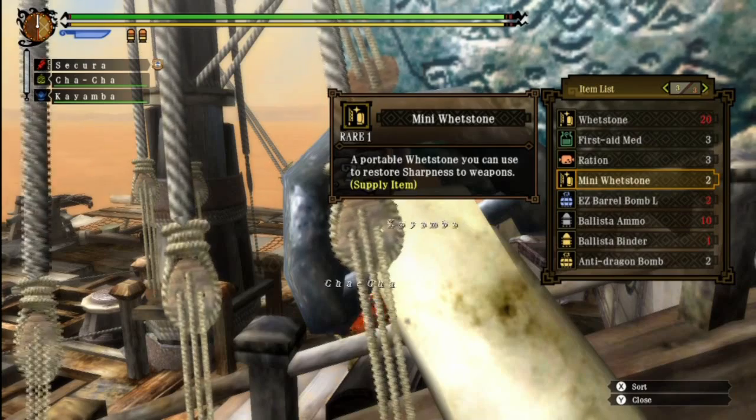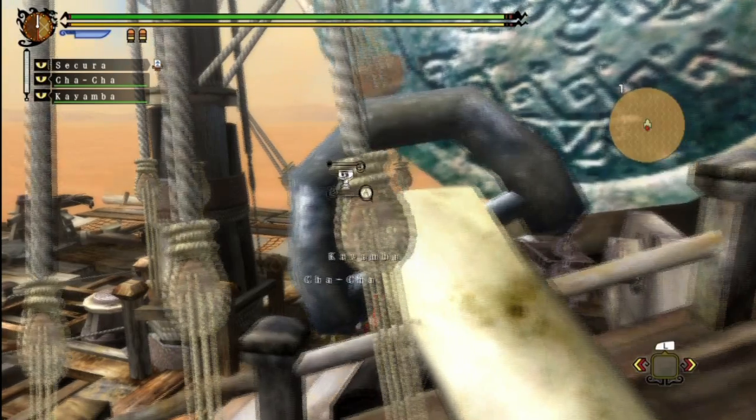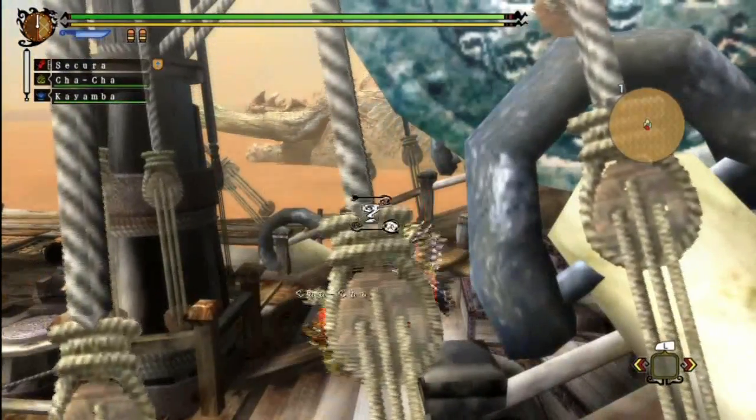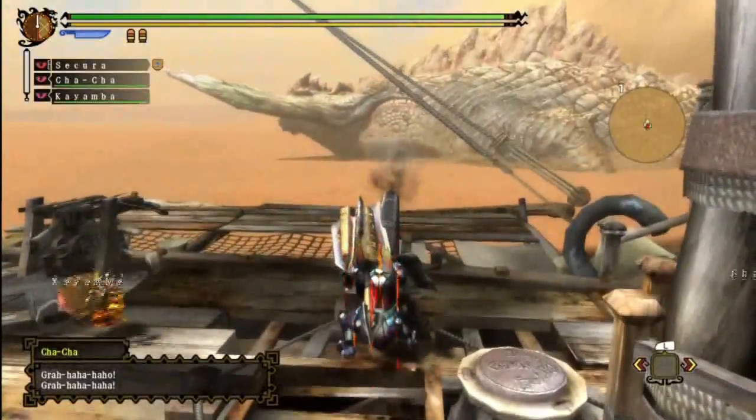I have to get rid of something. The old pickaxes can go, I guess. Get me cannon ammo. Ensign Cha-Cha, first mate Kayamba — work with me here.